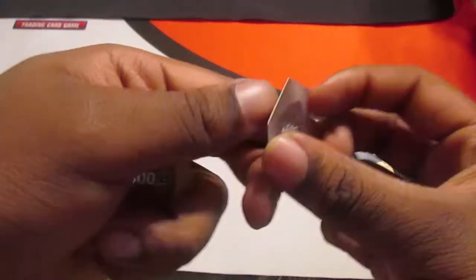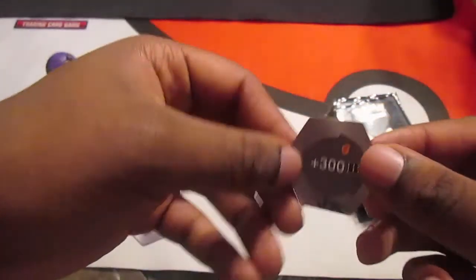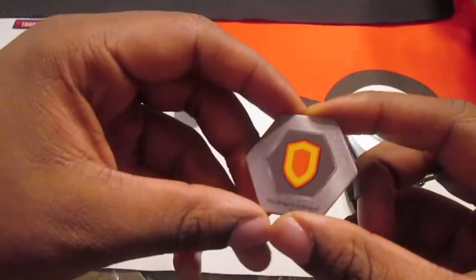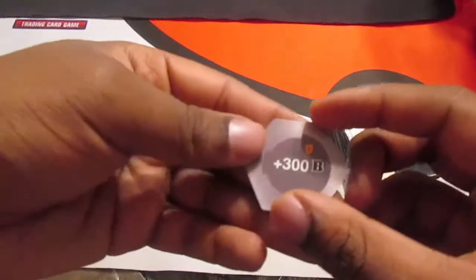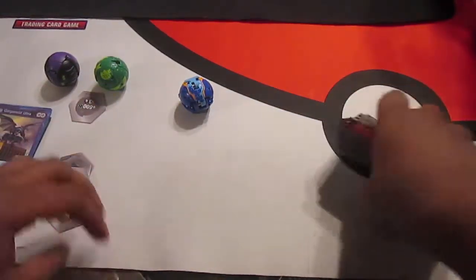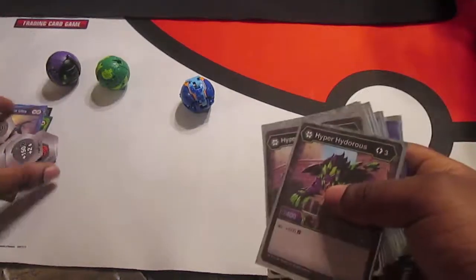I don't know what you call it — I'm going to call it DNA. Since you lose 3 damage. And Healus — you call it Healus. This is a Shield, 300 B power. Those are my BakuCores, and we're actually going to do the actual deck now.